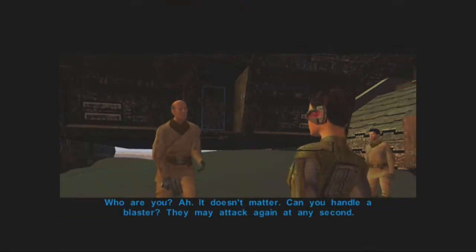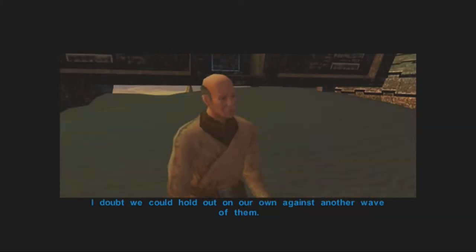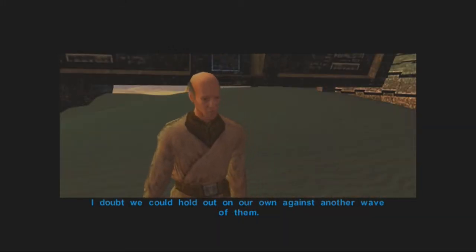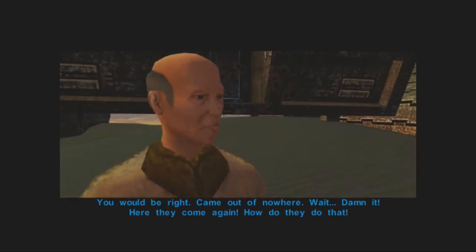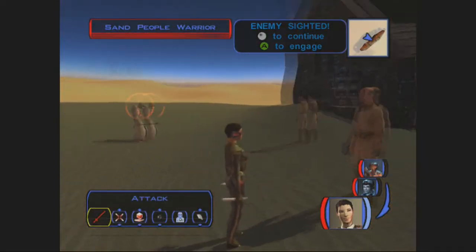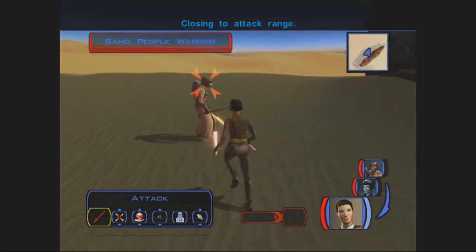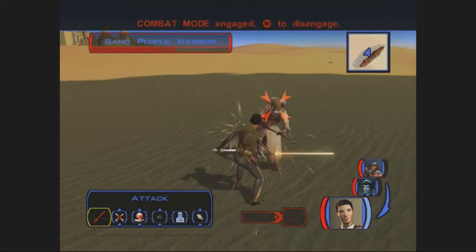Who are you? Can you handle a blaster? They may attack again at any second. I doubt we could hold out on our own against another wave of them. I assume this is sand people? You would be right. Came out of nowhere. Here they come again! So we basically fought off a couple of sand people waves.